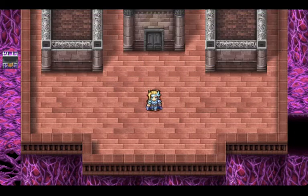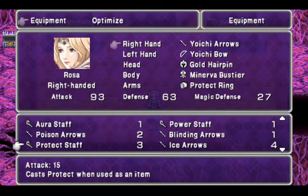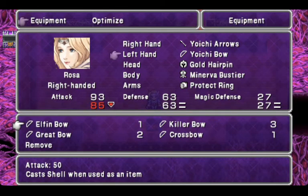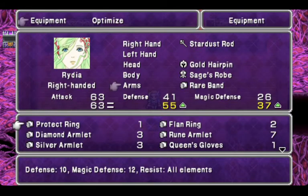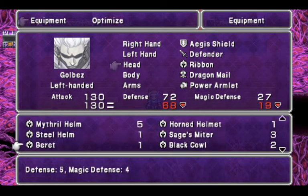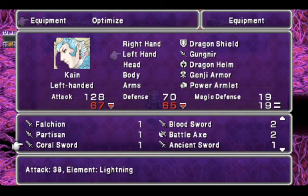For the next boss, I want to grab the Mystic Whip — that is a very strong whip. I want Rune Armlets on everyone. I like the Rare Band on you. We'll give you the Riven. You have an Aegis Shield, you don't need that. You can have something like a Genji Helm. We're going to give everyone Rune Armlets — Rune Armlets are very important. And we're going to give you the Mage Masher.